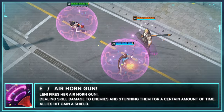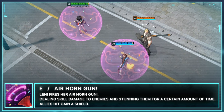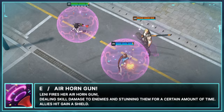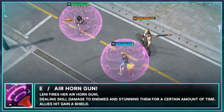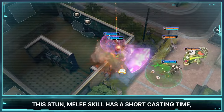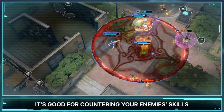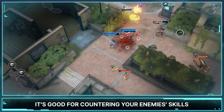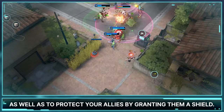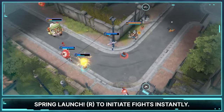Her next skill is E - Airhorn Gun. Lennie fires her Airhorn Gun, dealing skill damage to enemies and stunning them for a certain amount of time. Allies hit gain a shield. This stun melee skill has a short casting time but it's easy to use, and it's good for countering your enemies' skills as well as protecting your allies by granting them a shield. You can also use it with the next skill, Spring Launch, to initiate fights instantly.